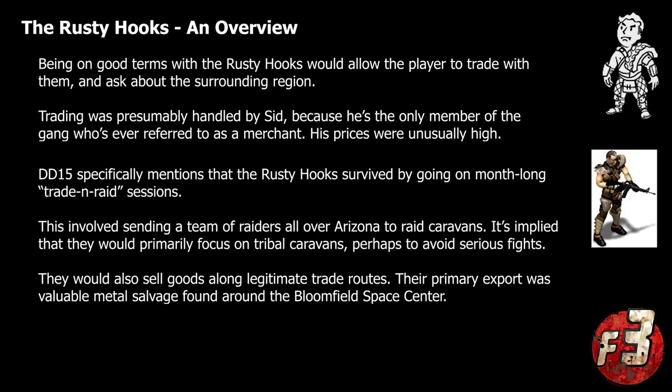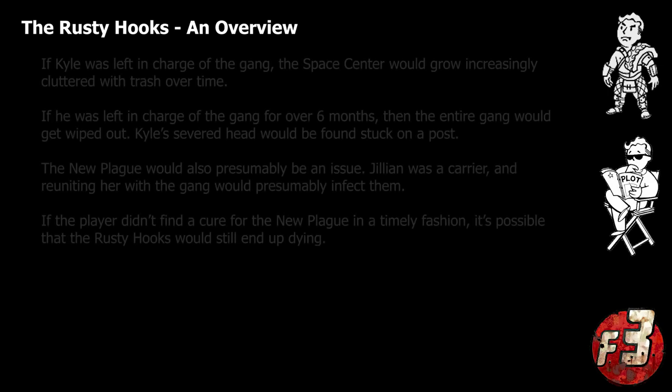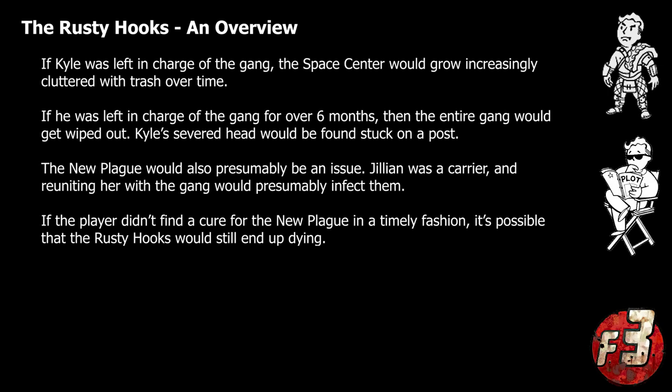Much like many of the other groups or factions planned for Fallout Van Buren, the game would actually keep track of the gang's losses over time. If the gang suffered an excessive number of casualties, this would be reflected in-game with less frequent patrols and diminishing numbers inside the space center itself. In addition, as long as Kyle remained in charge of the gang it was effectively doomed — no matter how many members were still alive, unless the player actively intervened, the entire gang would end up being wiped out roughly six months after the player had first encountered them. The next time the player visited the space center they would only find scattered corpses as well as Kyle's severed head.